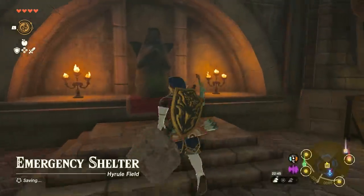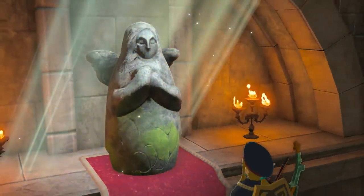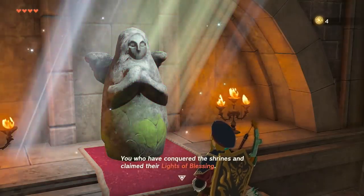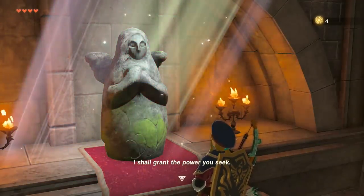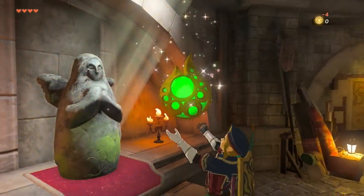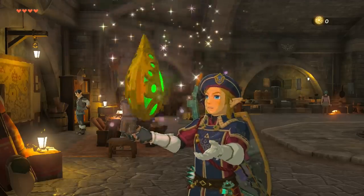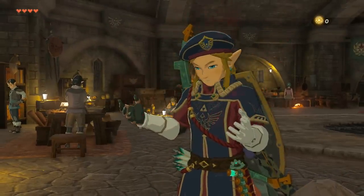There's a statue conveniently right here in Lookout Landing, so you don't need to find one. I would strongly recommend you upgrade stamina first, at very least to get a second wheel — it helps with your travel, movement, and climbing, and it's going to be involved in the majority of your experience. Temporary health buffs exist in this game by cooking hearty food, which increases your health cap without upgrading it. You can't increase your stamina in quite the same way, so I think upgrading stamina first is a good idea.